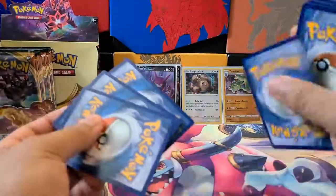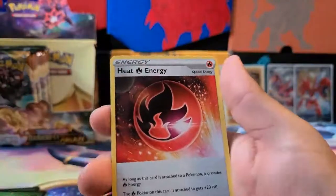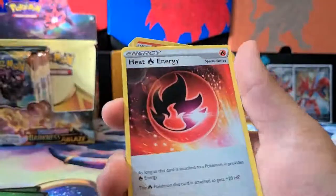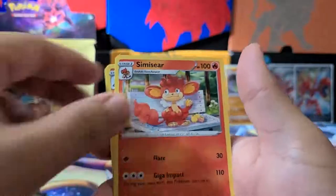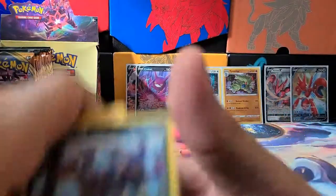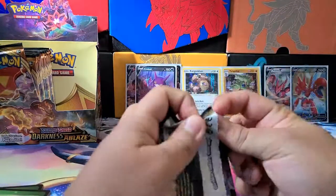Another pack — dark energy. We got a Teddiursa, Pantheon, Morpeko, Wishiwashi, Cufant, and a Heat Energy. That completes all three new special energies in the set. Heat Energy provides fire energy and gives the fire Pokémon 20 more HP. We got a Simisear, Dugtrio, Trapinch, and a Liepard — its ability is that this Pokémon cannot be paralyzed. So that's the first 16 packs done.